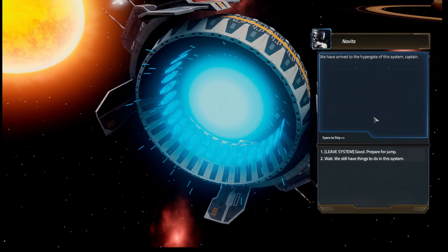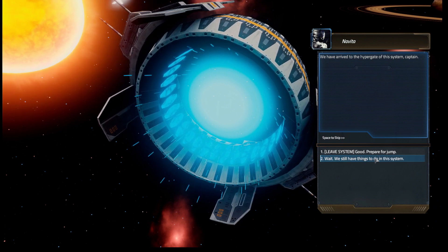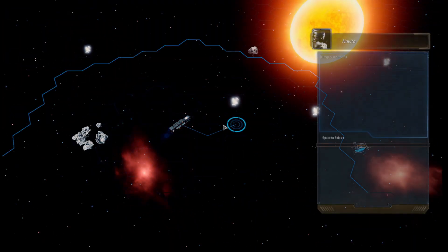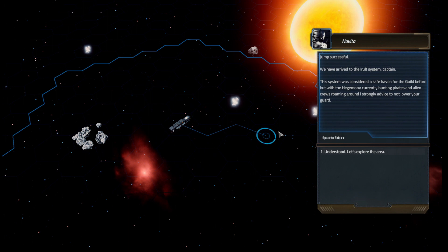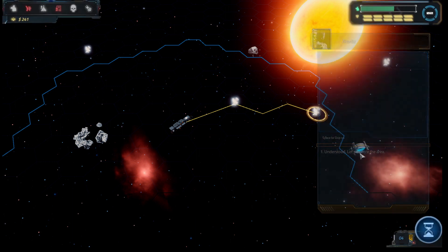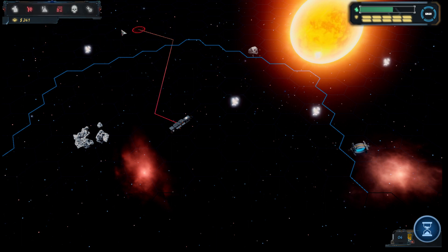We've arrived at the hypergate of the system, captain. Let's jump to the next system and have a look. We're arriving at the E-ruled system, captain. The system was considered a safe haven for the guild before, but with the hegemony hunting pirates and alien crews roaming around, I strongly advise not to lower your guard.